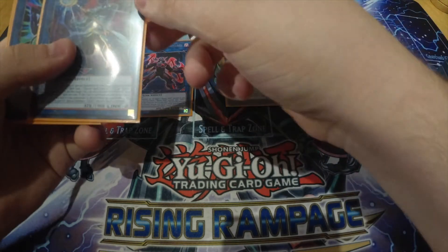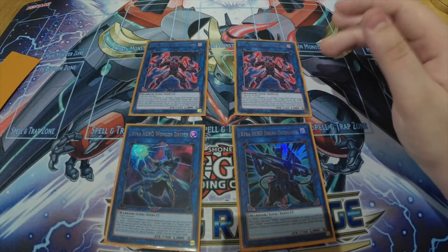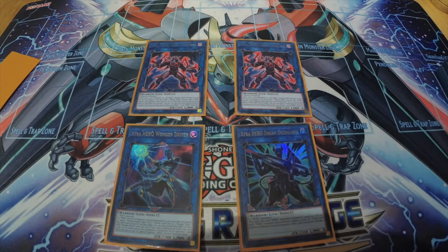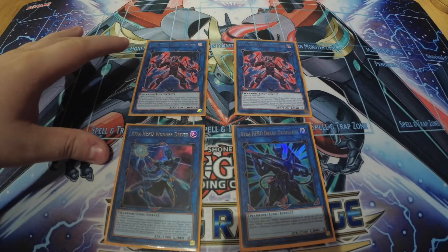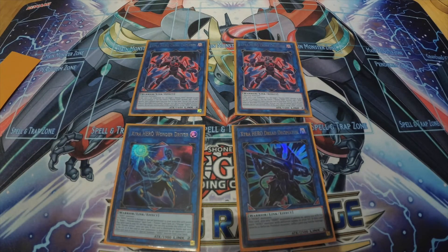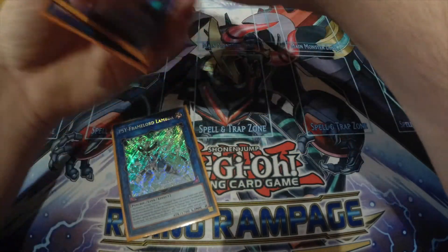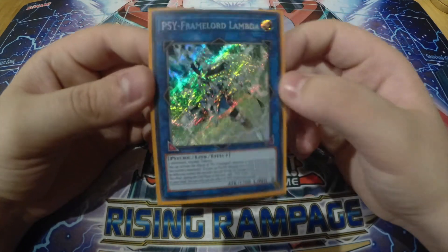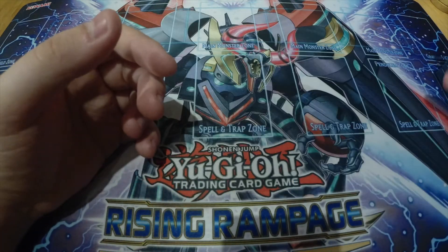For links: two Cross Crusader, one Wonder Driver, one Dread Decimator. I thought Cross Crusader was bad — I was wrong. It's the best extender, locks you into the archetype, lets you recycle Polymerizations and Mask Changes, and sets up a live Dystopia for interruptions during your opponent's turn. Then Scyframe Lord Lambda as a generic link two — when you use Super Poly to summon Starving Venom, afterwards you go into Lambda.